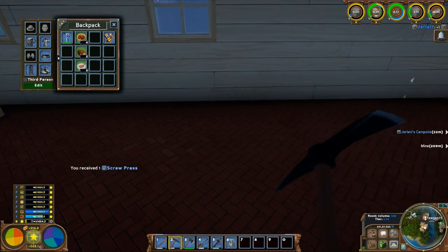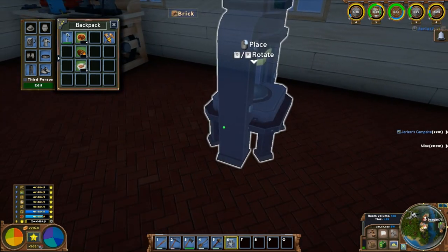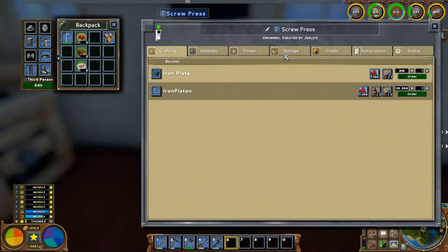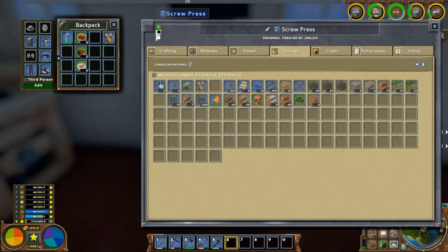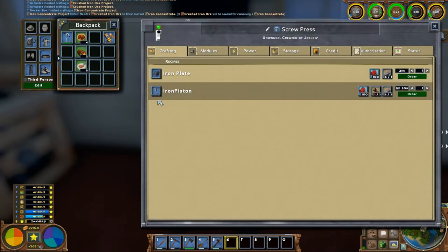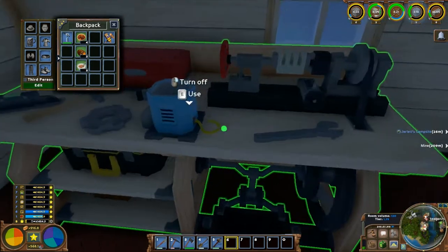How big is this screw press? Alright, so you're not big at all. I want — I'm done with my fields. I figured I would do them really quick. Sure. All four fields. These are the four that I need right now for the meals that I'm cooking since we're not doing the taste.